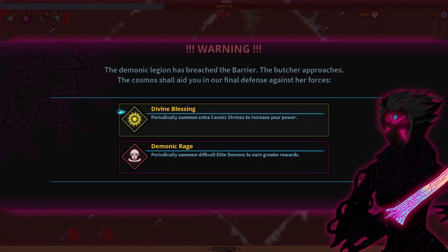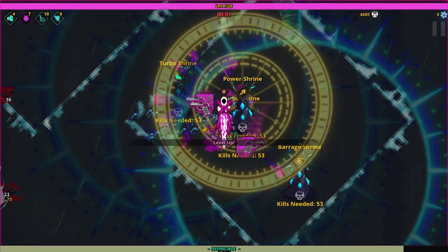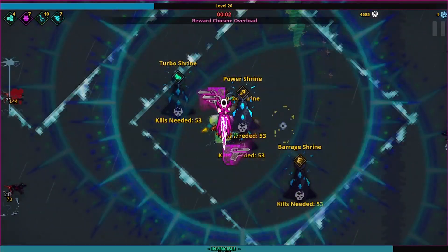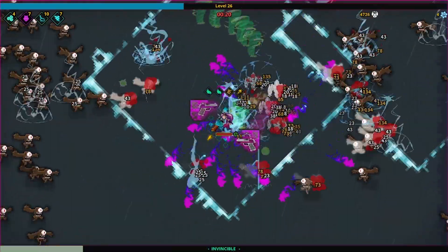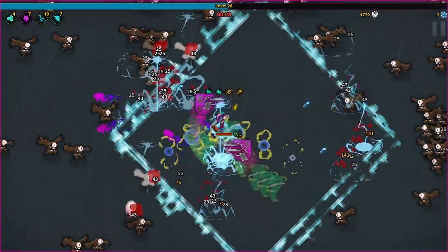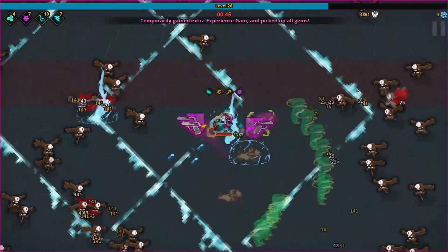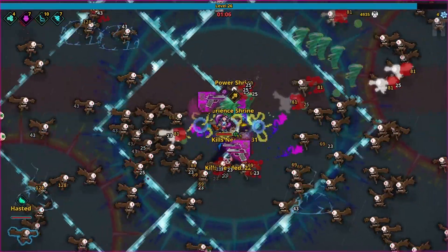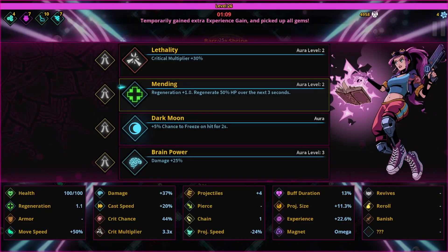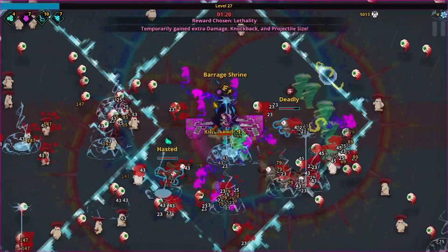We summon a boss! A Breach to Bury the Butcher approaches in your final defense against her forces. Pyraki summons an extra cosmic shrine - Pyraki summons difficult elites getting greater reward. So we got the boss - where's the boss? The enemies aren't going to touch me - actually they might, they got some heavy. We got 30 seconds to survive okay - tougher enemies, I wouldn't say too tough but they are tougher. I don't think you get experience for that. It's how long we can survive like this. We're at a minute now. We got 44% critical chance - hitting criticals, you know it.